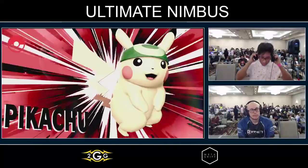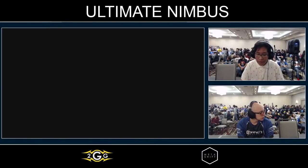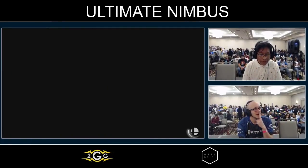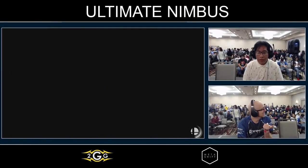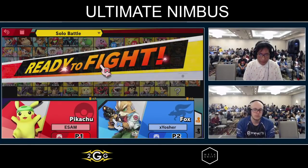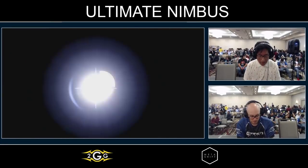I'm really liking how Esam is just calling out Exyosher's recoveries — he did it three times. That's kind of how he's been closing out all of his stocks. That's what I was saying in the beginning: Esam needs to get him in disadvantage so he can just go in. Hit him with the fair, hit him with the nair, hit him with the back air — hit him with everything.